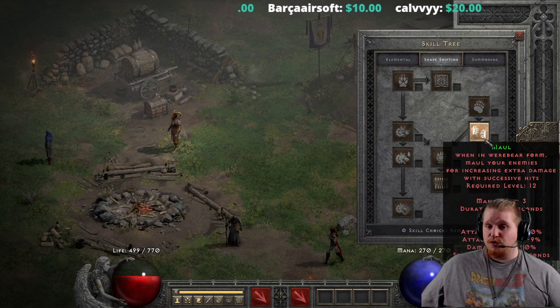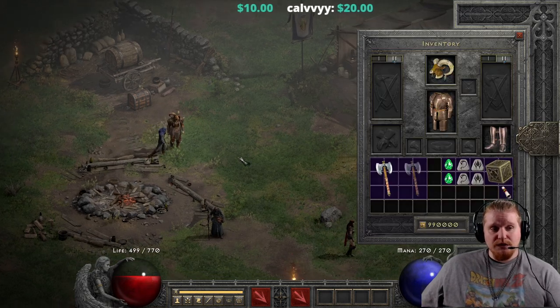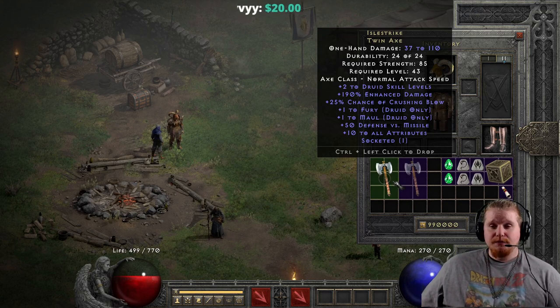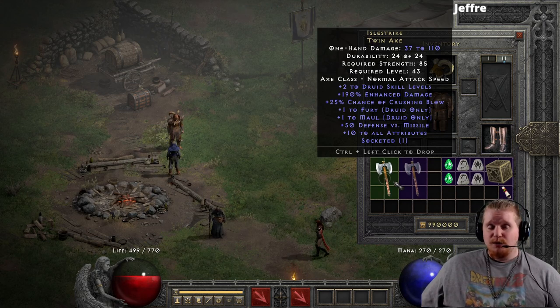So either a bear druid or a shapeshifting werewolf — one or the other. Plus one to that particular skill isn't really like a huge amount. It's decent, but it's not something to write home about.